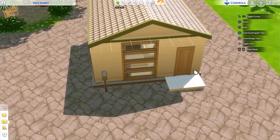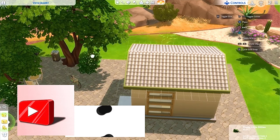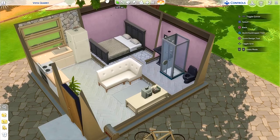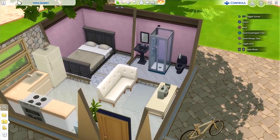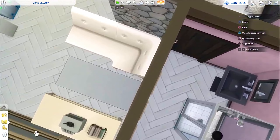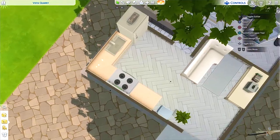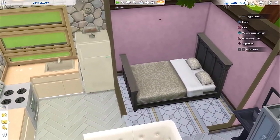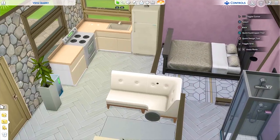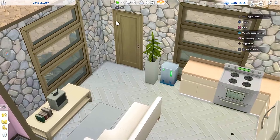So this is how the build turned out, guys. I hope you really liked it. If you do, you can go ahead and download it off the gallery under my EA ID — I'll put it on the screen and in the description box — it's Stress Robot. You can go ahead and alter it as you please. I welcome it, to be honest. I'd love to see your take on it. You can also tag me or comment and let me know you did this build, and I'll definitely go check it out 100%. I titled this starter home in my build and you should find it on the gallery under my EA ID, Stress Robot.